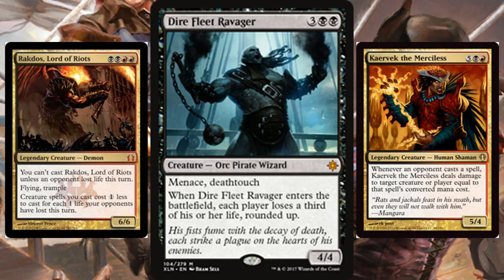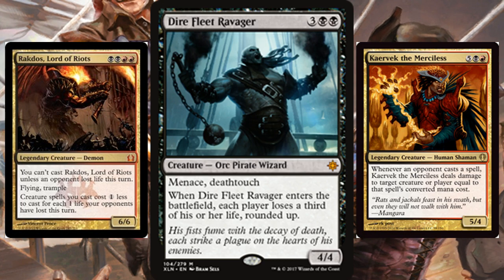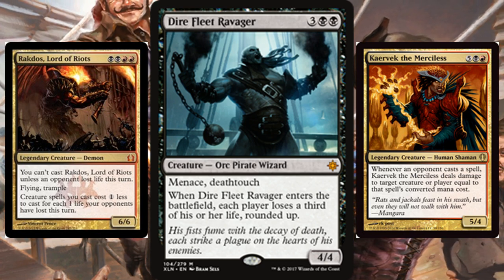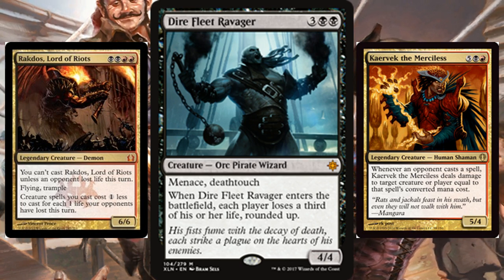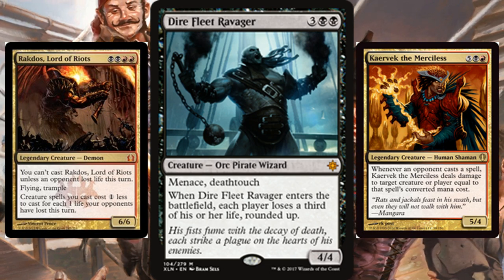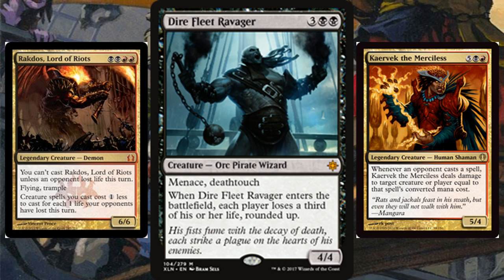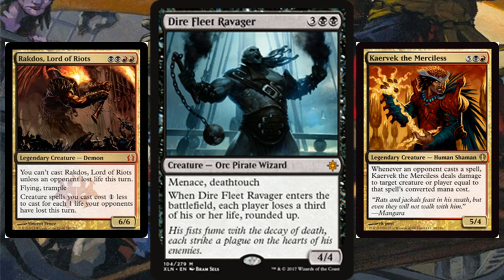The main commander synergies I want to bring up are Rakdos Lord of Riots and Karavik the Merciless, both of which are pretty good at punishing your opponents while giving yourself the advantage. Karavik is more or less going to punish your opponents whenever they cast spells — you can kill off creatures or they lose a lot of life. The lower you get their life totals the better, and Dire Fleet taking a third of their life makes it easier for your burn spells and Karavik to finish off your opponents.